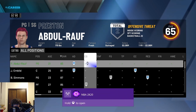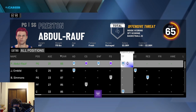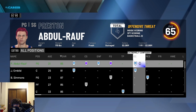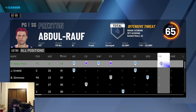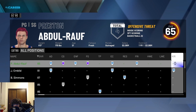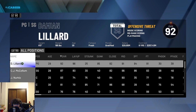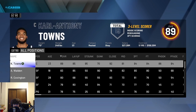This is the badge screen — you can put all your badges on Hall of Fame. It doesn't even matter if you're a pure sharpshooter; you could have Rim Protector Hall of Fame, Chase Down Artist — any badge you want on Hall of Fame. Then we're gonna go check out the Timberwolves quickly with Karl-Anthony Towns.